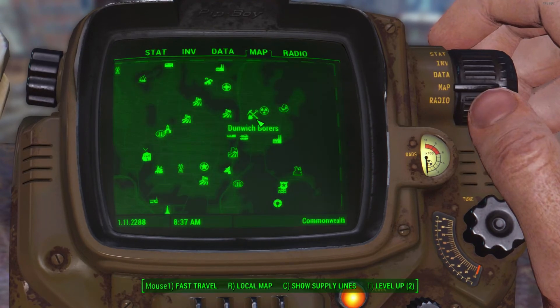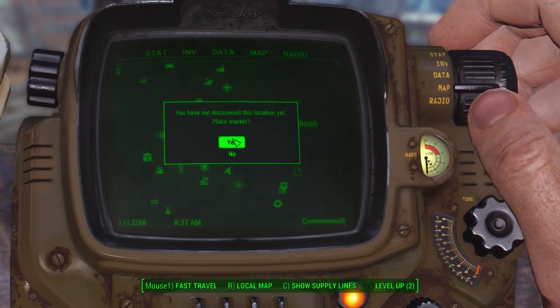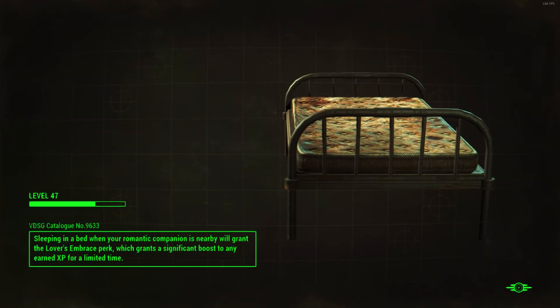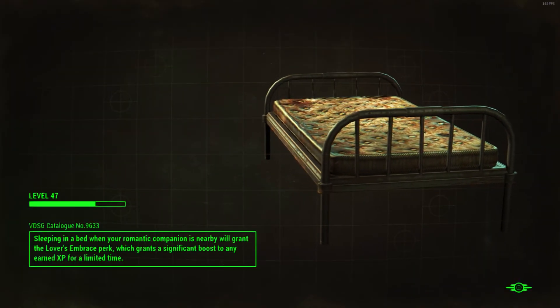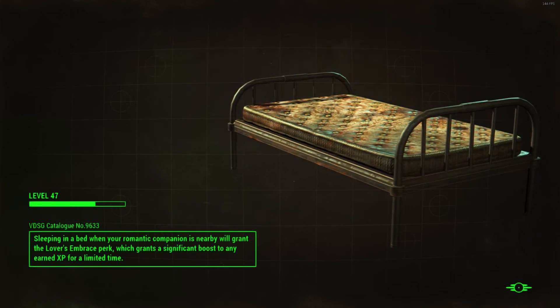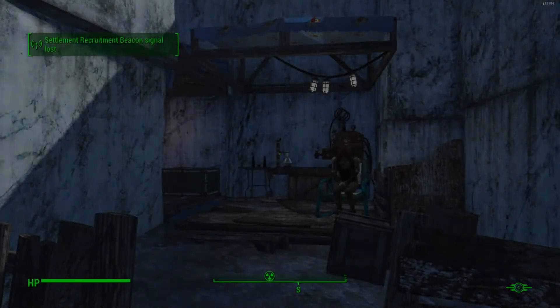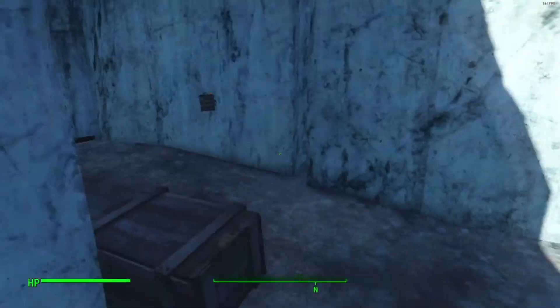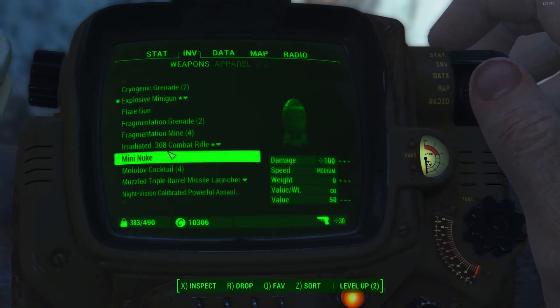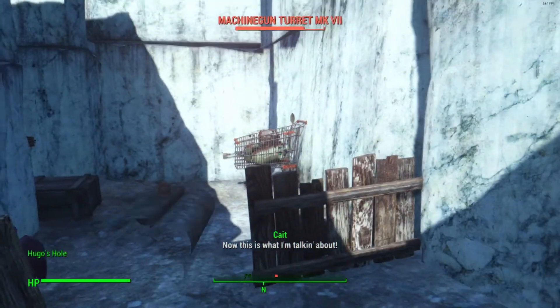It says you have to do this quest called The Devil's Due, which I do not have, so I guess we're going to try to get it. I'm thinking that if I just go here, because I have an optional quest that says to go to the Museum of Witchcraft, it's just going to give it to me there. It doesn't really give me any details.